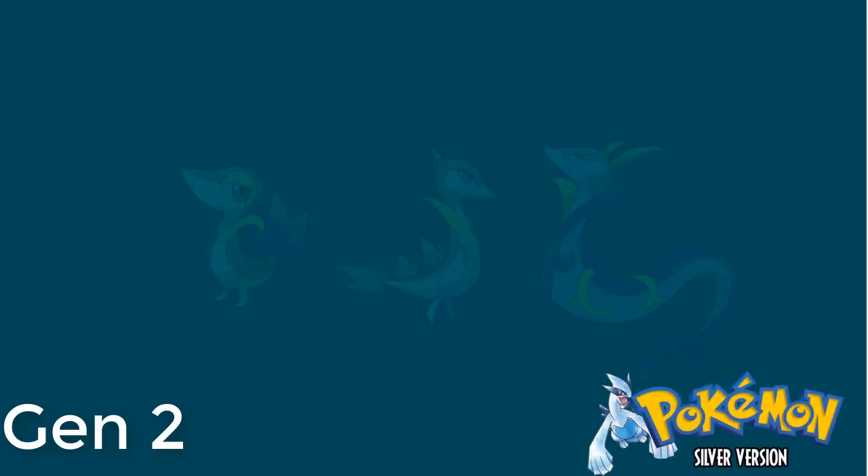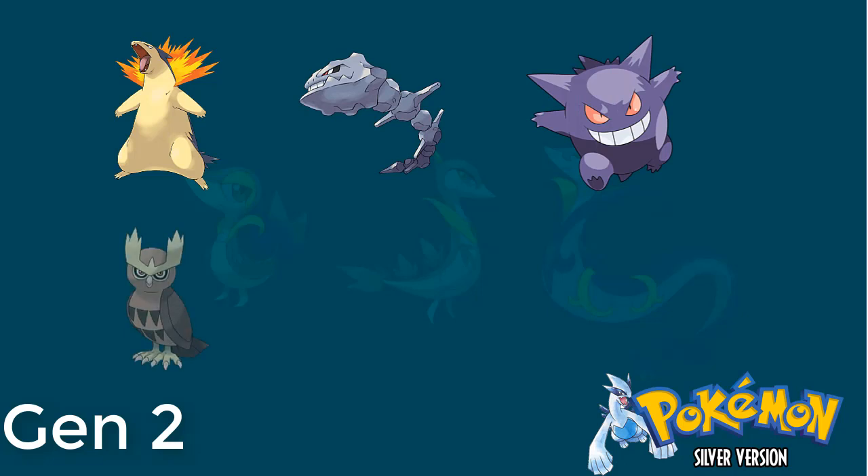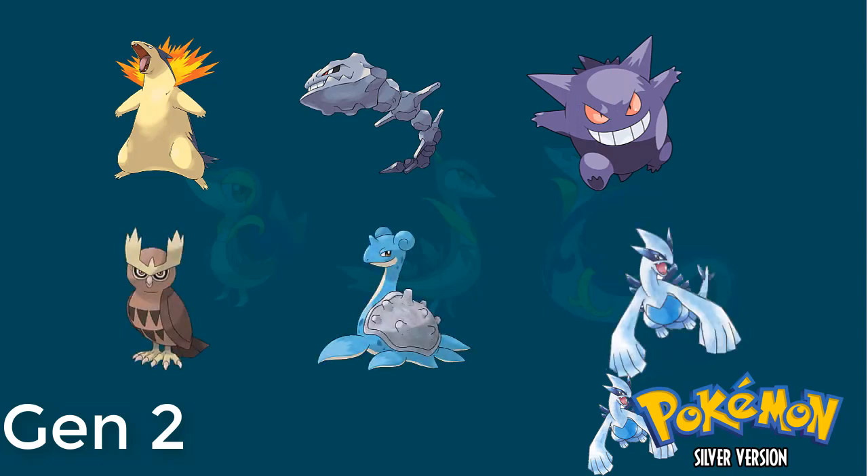Let's start off with Gen 2 with Pokemon Silver, which I played on the 3DS when it came out on the Virtual Console in September of last year. I really like this team. I started with Cyndaquil, so obviously I had a Typhlosion. After that I caught an Onix which evolved into a Steelix, then came my Gengar, Noctowl, and Lapras. Finally when I caught Lugia, I added him to the team for the rest of the game. My Lapras was the MVP — it helped me take out Claire with no problem and was my Surf slave.